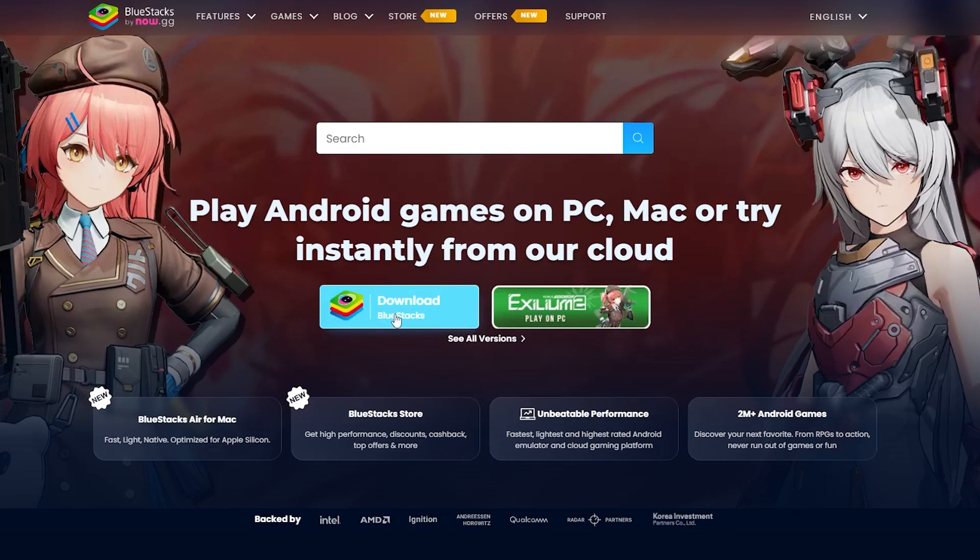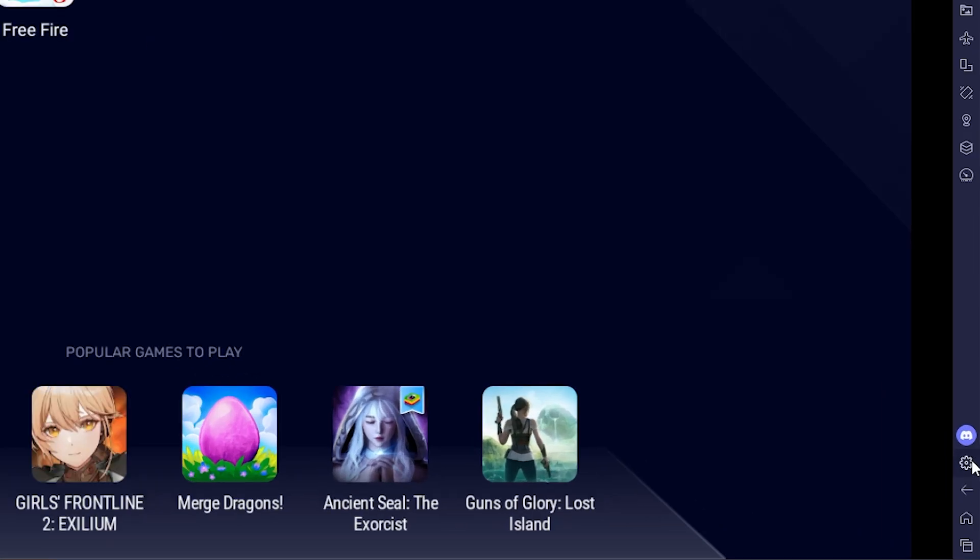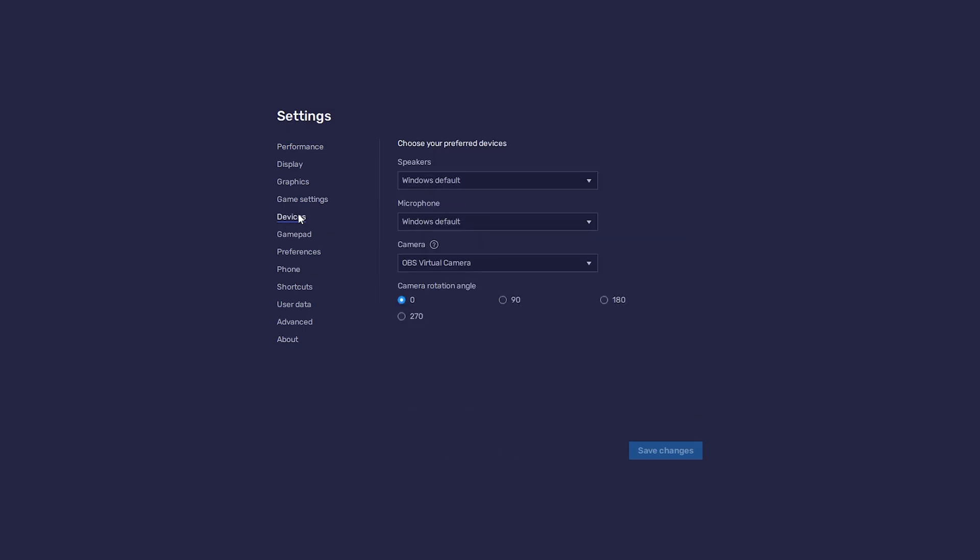Then we need to run the game on BlueStacks. Download and install BlueStacks — I'll also put the download link in the description. When you are on the BlueStacks interface, tap on Settings, click Device, and choose HitPaw Virtual Audio Input as your microphone. Save Changes.